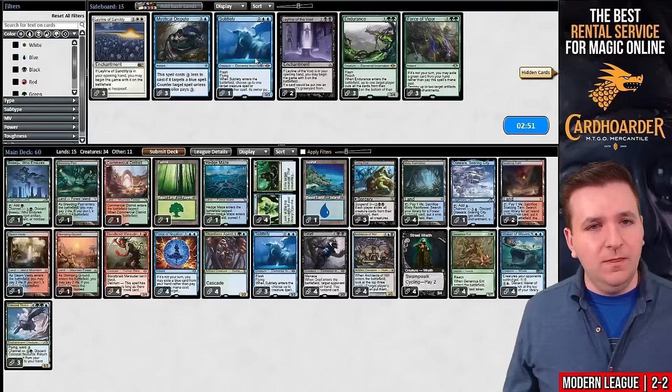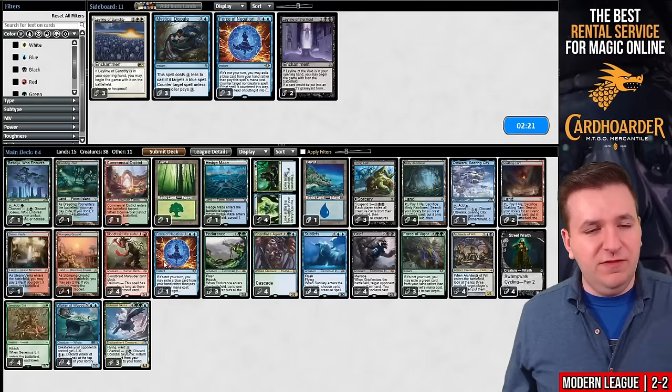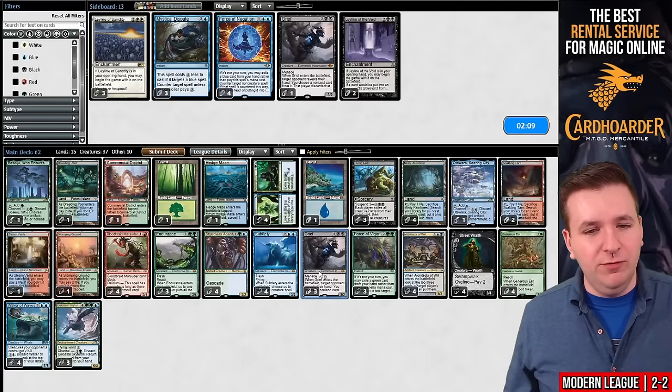They create a Construct and search for an artifact with mana value zero or one — they find Mishra's Bauble. They unearth Ox of Agonis and return Besage to their hand. They play their land and Traverse, finding another Asmo — now they have four blockers and can kill one creature. They're just dead on board. We are in game one and our opponent's down to ten minutes on clock. I think we want Subtlety, Force of Vigor, and Endurance. Part of me wonders if this is a Force of Negation matchup — it doesn't seem like it. I think I actually just want to board out all the Force of Negations. Maybe board out Grief too and bring in Leyline of the Void.